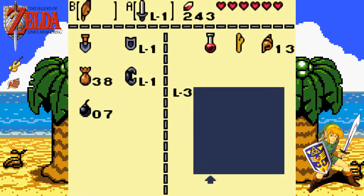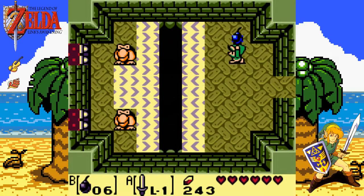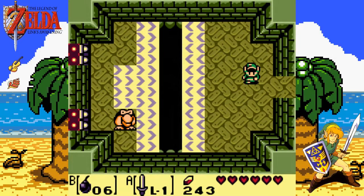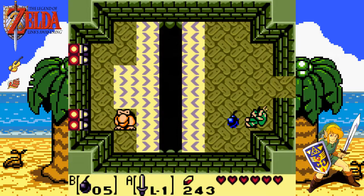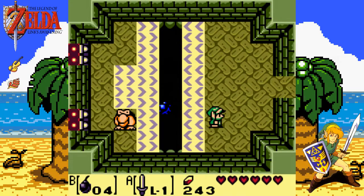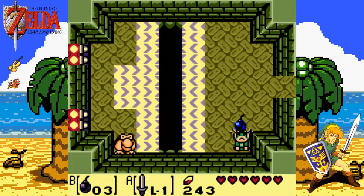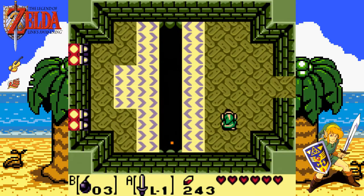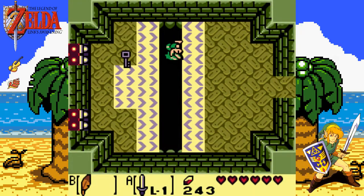What I like to do is give them a bomb — eat that! Got lucky there, knocked one down. Normally they take two bombs, so be careful with your bombs — you're going to need them. Down comes the key. Grab that. These tiles on the floor move you in the direction the arrow is showing. If you fall down you lose a bit of health. We've got a key — let's take the top door.